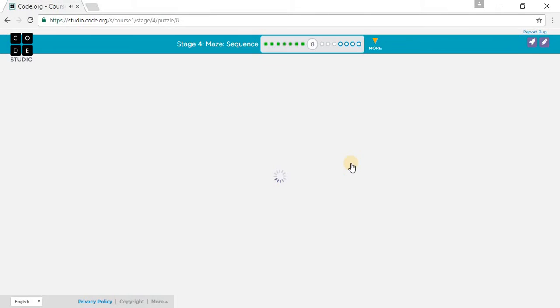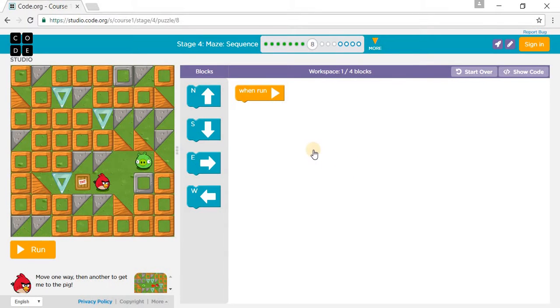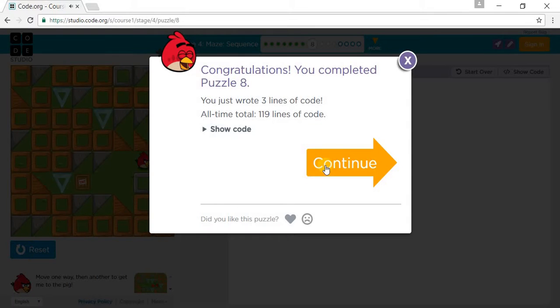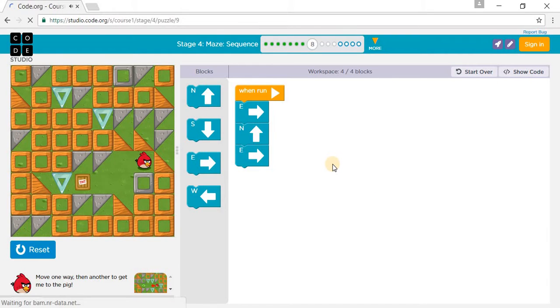Puzzle 8. We go east one, north one, then another east one, north one, and then another east one.